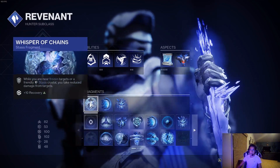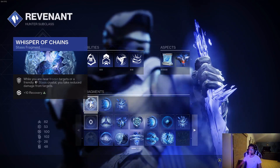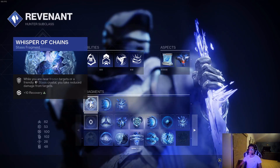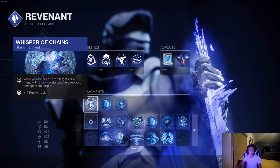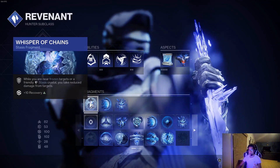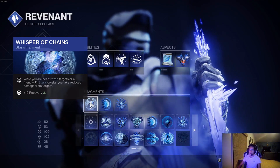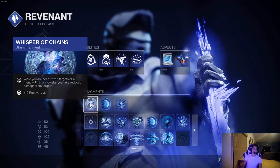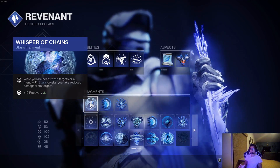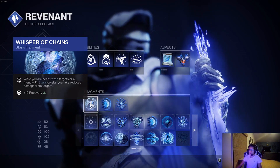The fragments we are using: Whisper of Chains, so that while you are near frozen targets or a friendly stasis crystal, you take reduced damage from targets. This stacks with the reduction you get inside of the Duskfield grenade because of that crystal it spawns. As long as that crystal is up, you're getting the damage reduction from Whisper of Chains combined with the damage reduction from Renewal Grasps Exotic.